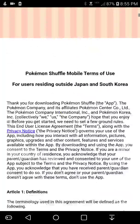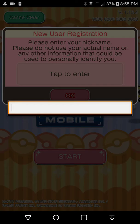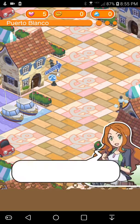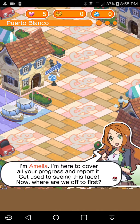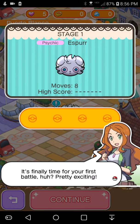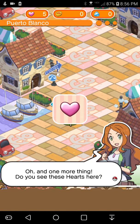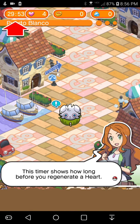We're going to go through the terms. I can't pause as easily. Please do not use your actual name. There we go. Well, you're the new trainer. You're about to start out on a journey to meet Pokemon. I'm Emilia, I'm here to cover all your progress and report it — get used to seeing this face. Oh, I spy a wild Espurr over there, let's check it out. It's finally time for your first battle. You see these hearts here? Every time you start a battle, you use up one heart. This timer shows how long before you regenerate a heart.